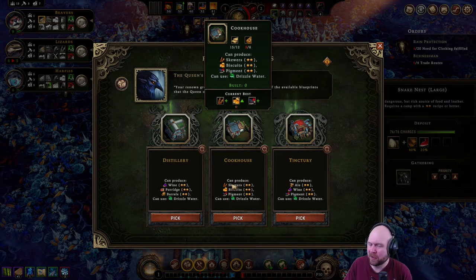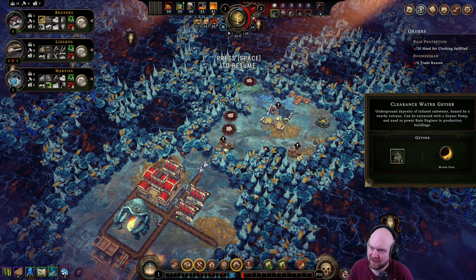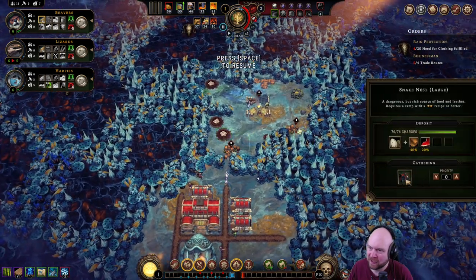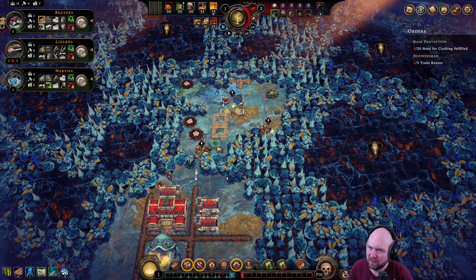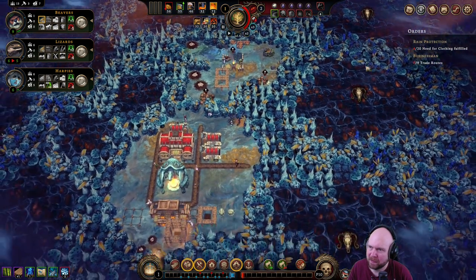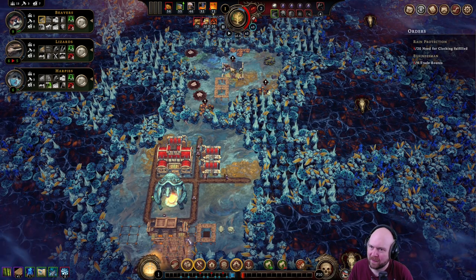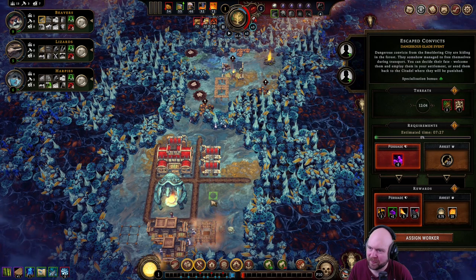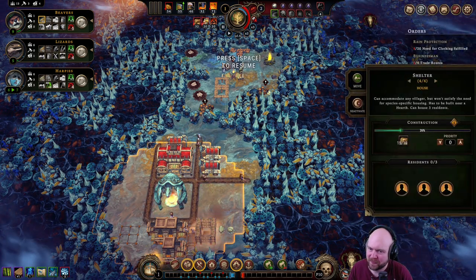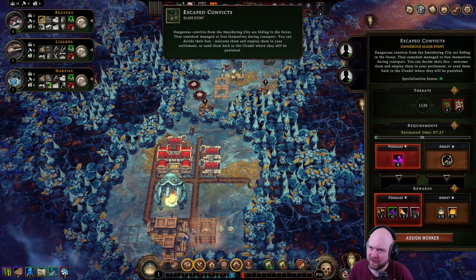Oh, the cookhouse — that's a good one. Distillery is also good; we had a geyser so we could just go straight distillery. We're not doing this yet. Yep, probably distillery because I like porridge.